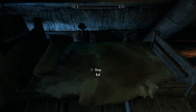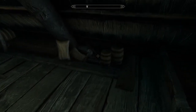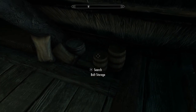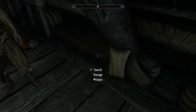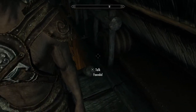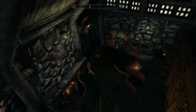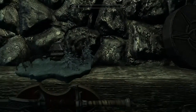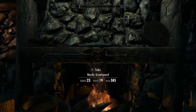Check it out — looks like a companion's bed. There's a pointy pickaxe. More named storage for your bolts and arrows. A couple books, and... oh, that's pretty cool — looks like a miniature of the house.